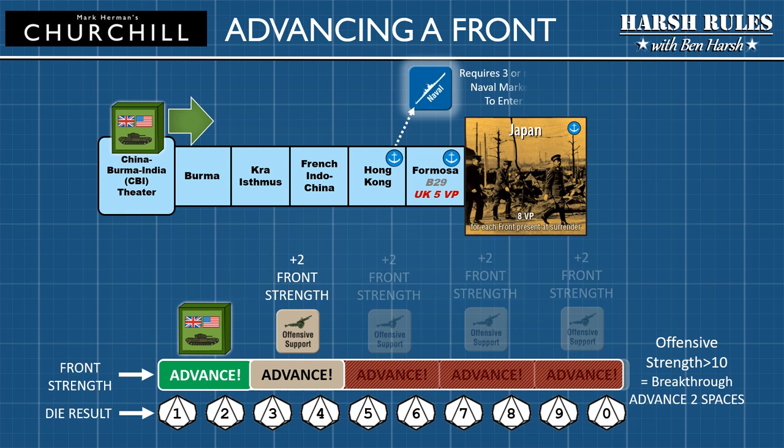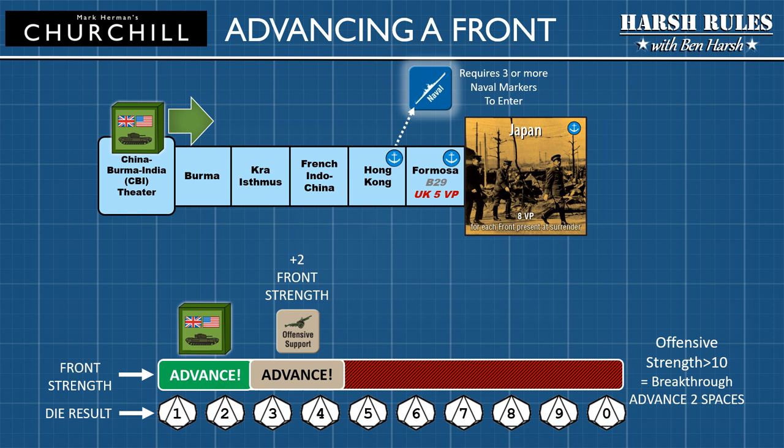Also remember, when trying to enter an amphibious space, front markers require at least three naval support markers. Naval support markers are always placed in the theater box at the beginning of a front track. Naval support markers do not add to a front's strength — they serve more as transports in the game. Although offensive support markers are removed at the end of the game round, naval support markers remain unless removed by military action, such as a naval unit or kamikaze attack.